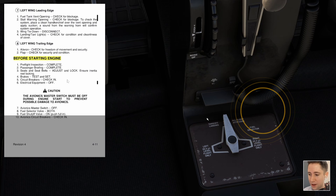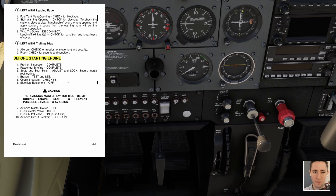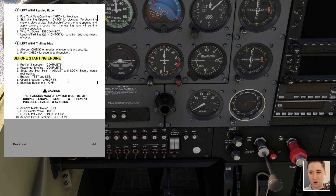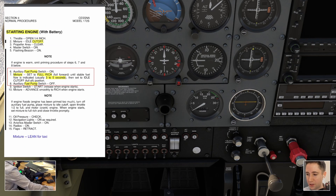Fuel shutoff valve is on, pushed full in. Avionics circuit breakers — this item is sort of repeated, but we'll check this row of avionics-specific circuit breakers again, which are all pushed in. So now we can say before starting engine checklist complete, and we'll go to the next page for the starting engine with battery procedure.